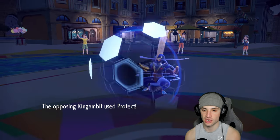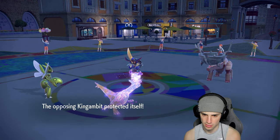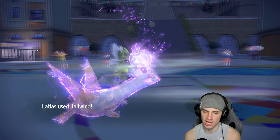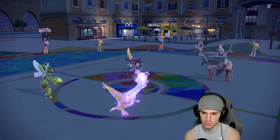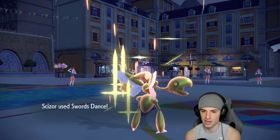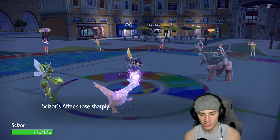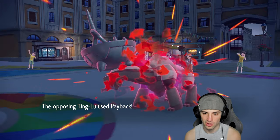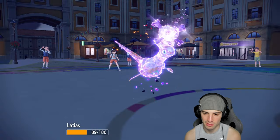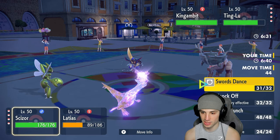There's a nice first-turn Tera type on Latias — get that Psychic typing off, go straight Poison. I love a Poison type. Kingambit could use Kowtow Cleave or Sucker Punch, but I just see a Protect. Are you using Earthquake? There's no way you're using Earthquake — it's a Protect. I was scared for a moment. It's Payback — cool. We set up Tailwind successfully.